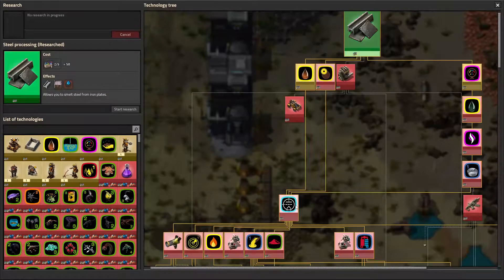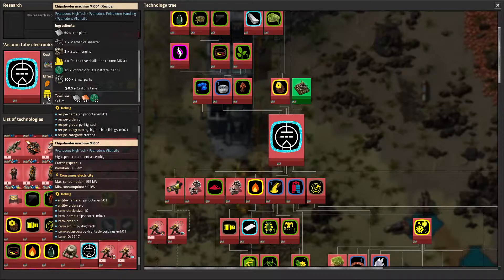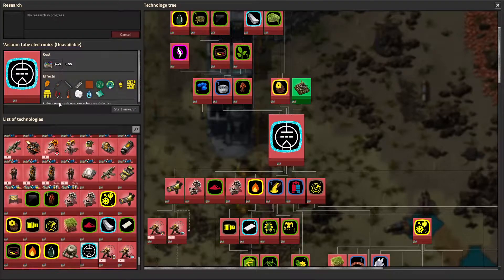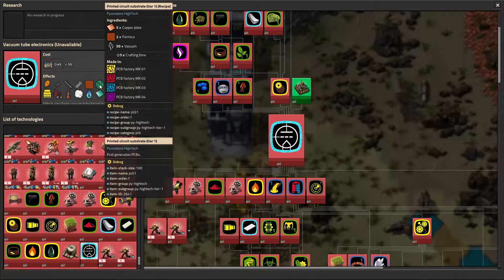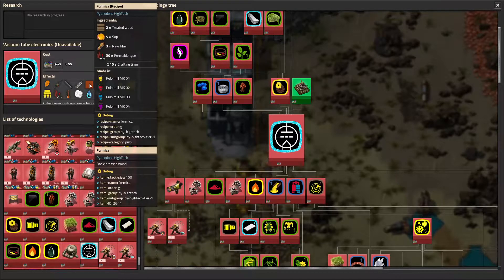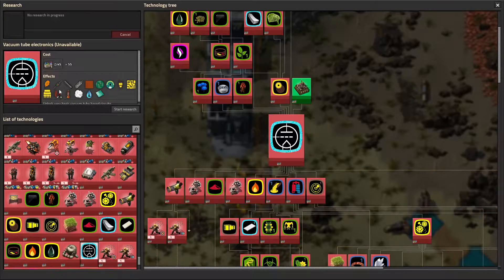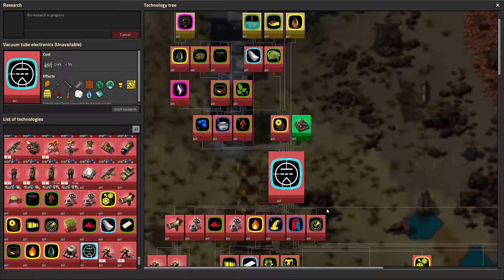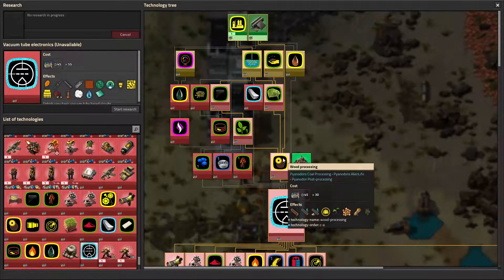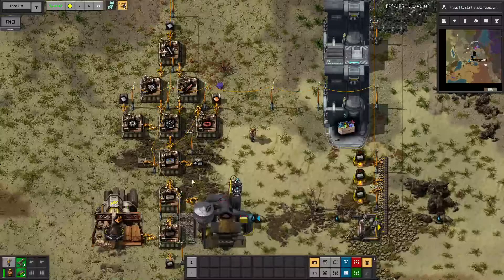I want to let you know what the next big milestone is going to be: vacuum tube electronics. It turns out, in order to even start getting toward the first normal Pyanodons science pack and getting better power — because our power right now is very bad — we need to have electronic circuits first. And it doesn't look like the electronic circuits are very much easier than they used to be, except that they don't require as much plant life, which is a good thing. I get to make circuits before I even make the first Pyanodons science pack, but we have a lot of work to do to get there.